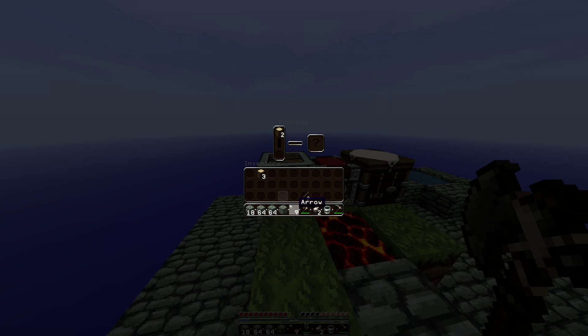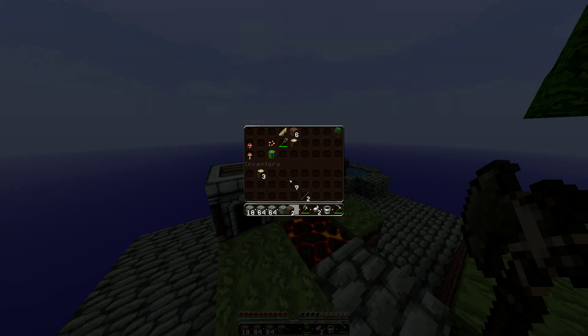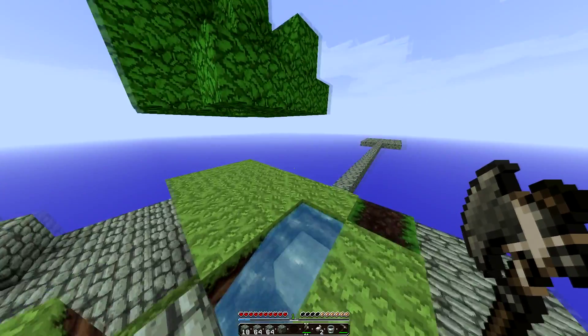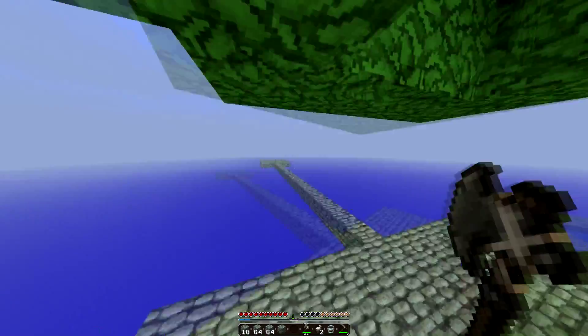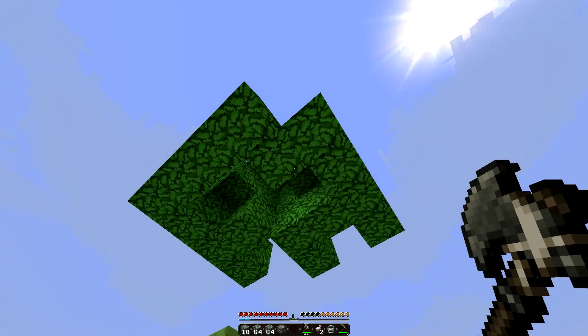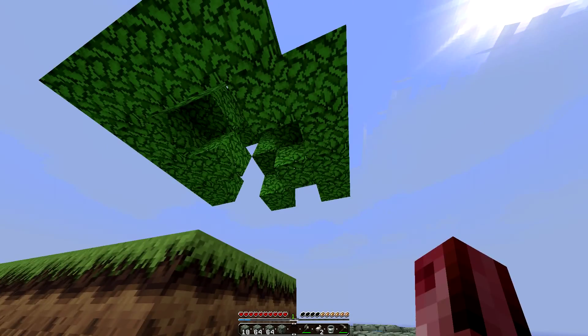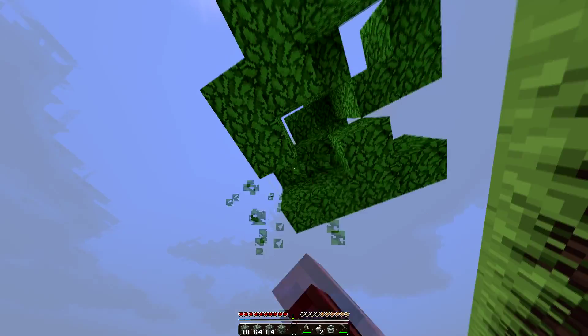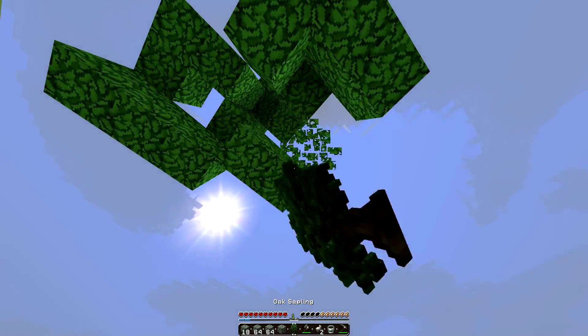Let's make some charcoal. Do these burn? We've got wood in here, there we go. Now drop sapling — there's one, there's one all the way up there. Here's a sneaky little devil.